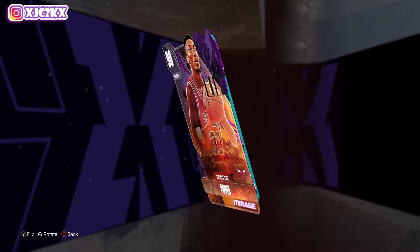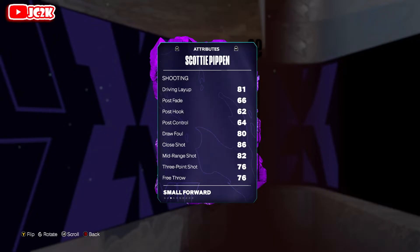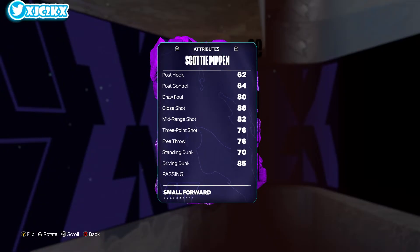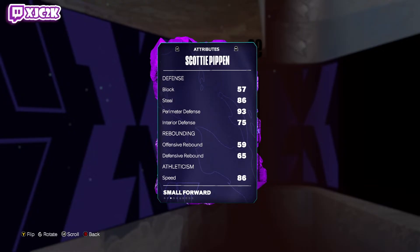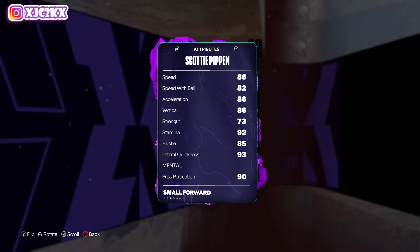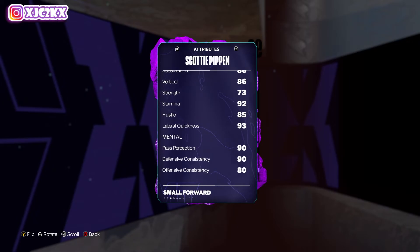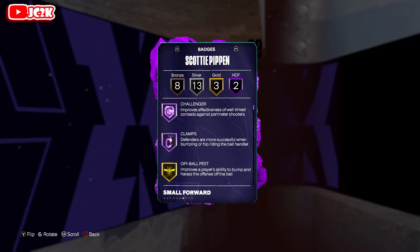Scottie Pippen: small forward, power forward, 6-foot-8. 84 offense, 95 defense — love to see that. 81 driving layup, 82 mid-range, 76 three-ball, 85 driving dunk, 75 ball handle isn't great but who cares. 86 steal, 93 perimeter defense, 75 interior. 86 speed at 6-8 is phenomenal, and the 93 lateral quickness is obviously insane.